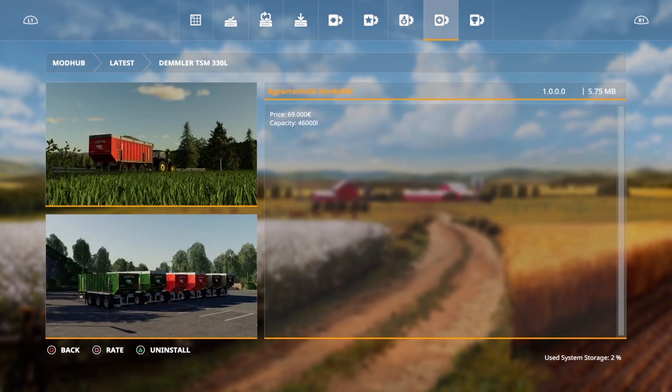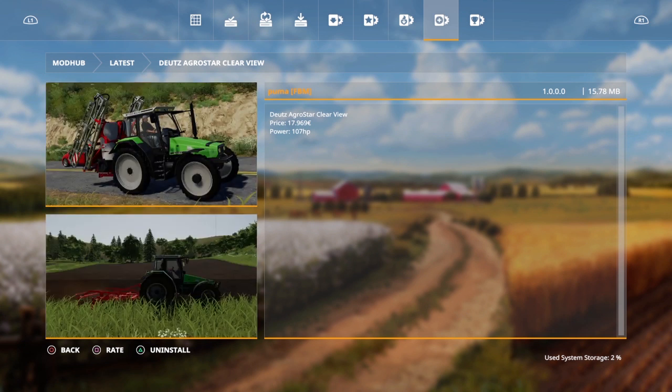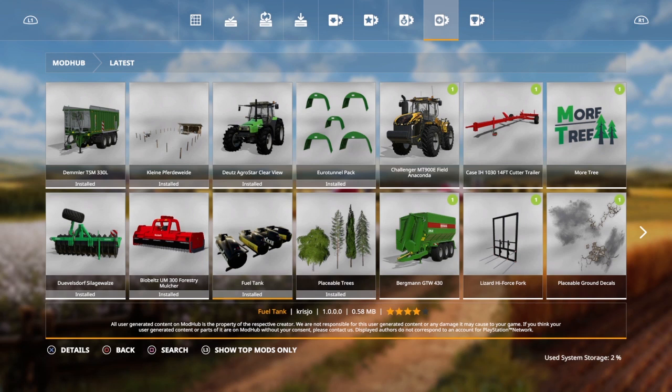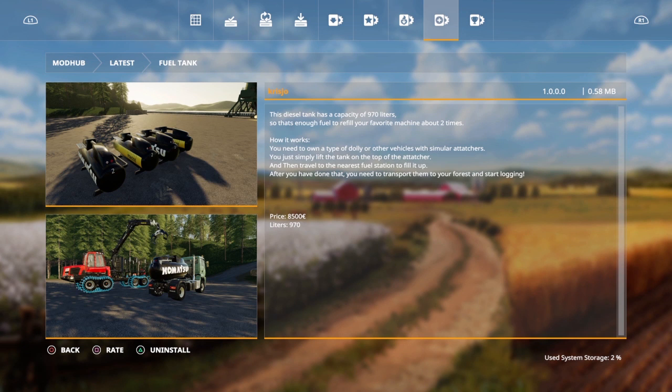We're going to get into the TSM 330 — it's 330 liters, I think it has more capacity than that. This is from Agra Technique Notify, I think that's a German model. The price is 69,000 euros and the capacity is 46,000 liters. Then we have the Deutz AgroStar from Puma FBM Modder — looking like a quite good tractor. The AgroStar clear view is priced at 18,000 euros with a power output of 107 horses under the hood.